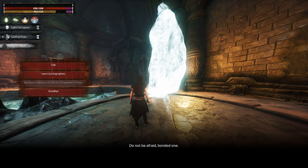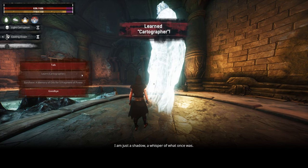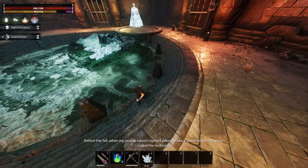The ghost says: 'Do not be afraid, bonded one. I am just a shadow, a whisper of what once was. Before the fall.' And you can even see that it's an imitation of a map room here.